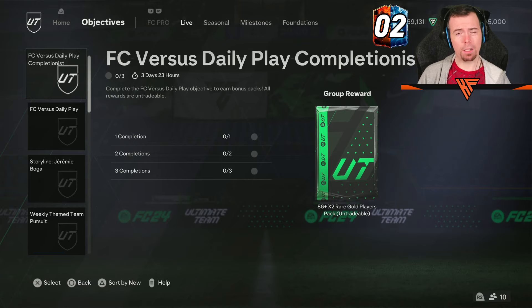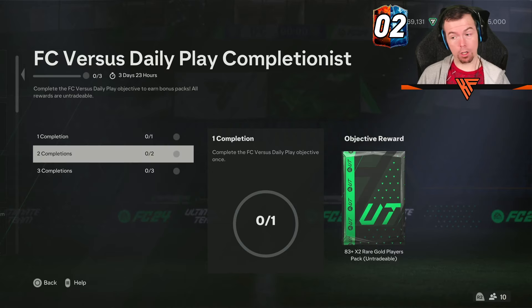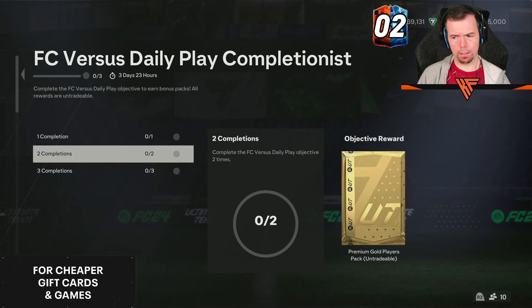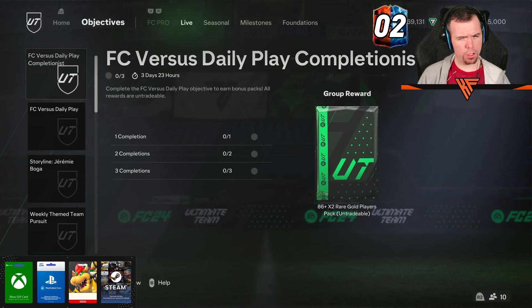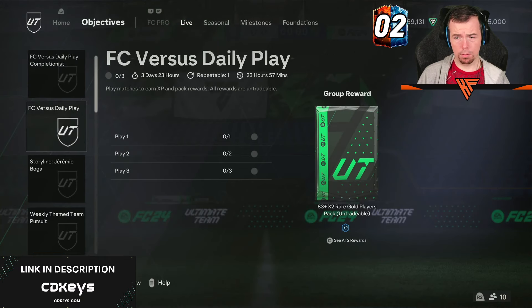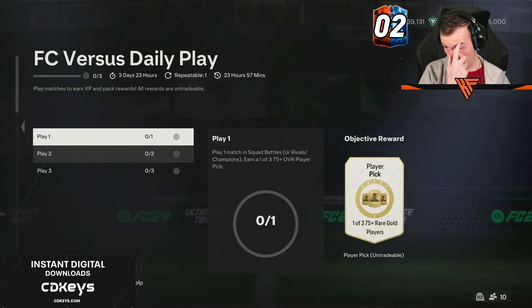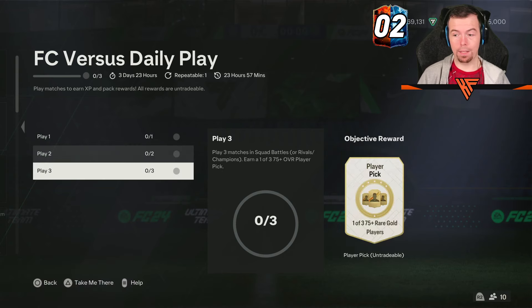The FC vs Daily Play Completionist is only 3 times this time. You do get an 86 times 2. Each day you do it, you get an 83 times 2 — apologies for the correction — a Premium Gold Players pack and an 83 times 3. Your Versus, which is your Daily Play, gives you an 83 times 2 plus 500 XP, a 75-plus Premium Gold Players pack, and another 75-plus as well.